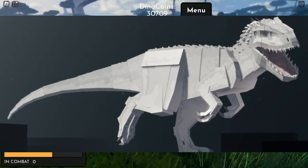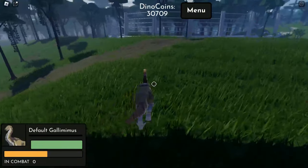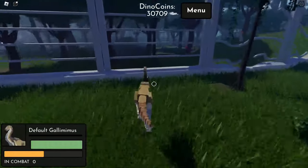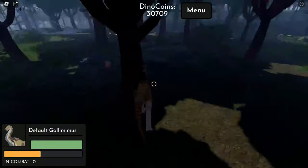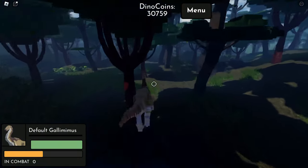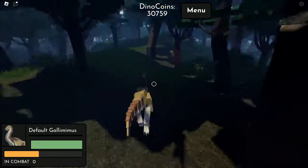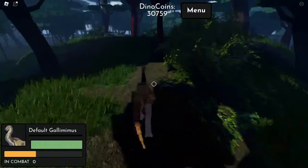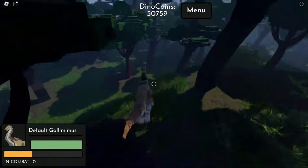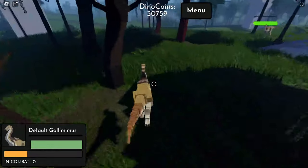I think the stats will be bumped up. My prediction is 50% knockback, and if you have 25% or 50% health you will deal additional damage. I also think they will add some bleed to the Indominus Rex — that would make it really overpowered, and we can say the Indominus Rex is really worth it to grind.